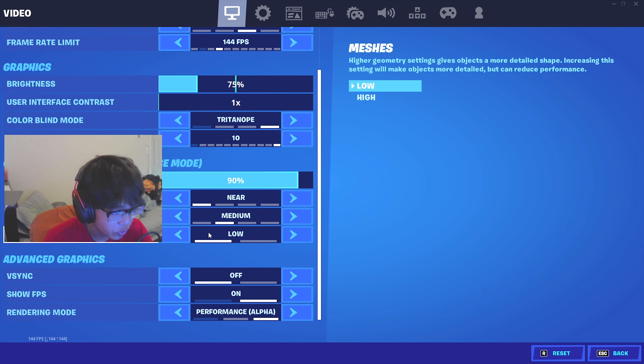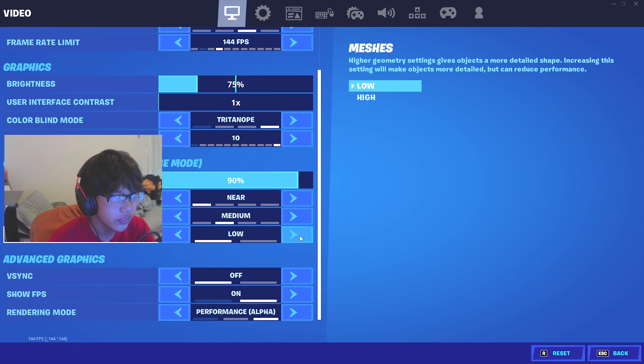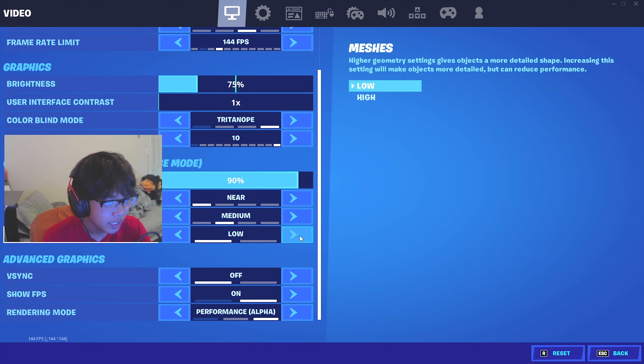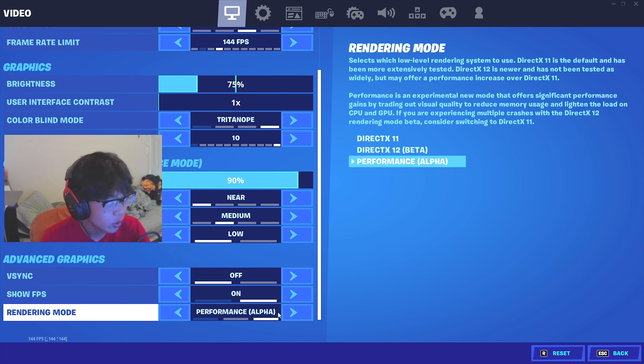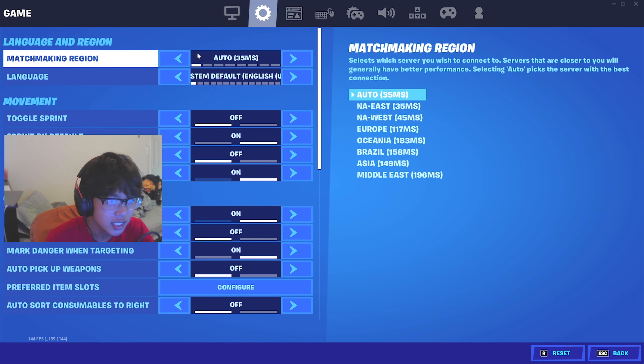Right now I'm on performance mode with view distance on near, textures on medium, and meshes on low. This is the best setting for high FPS in your game. If you want quality you can switch to DX12 or DX11 and mess around with textures and shadows. The difference between high and low meshes: high meshes is like DX12/DX11 but without grass and extra shadows and effects. Low meshes simply lowers graphics quality overall and gives you a lot more FPS.